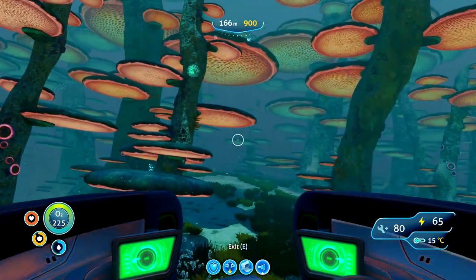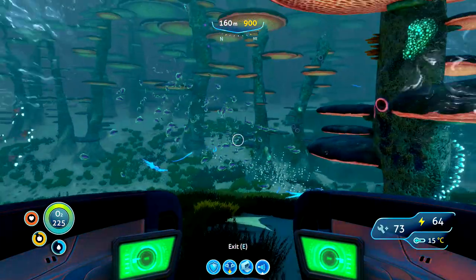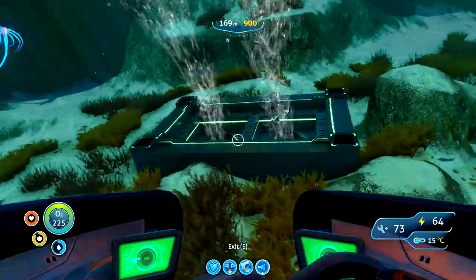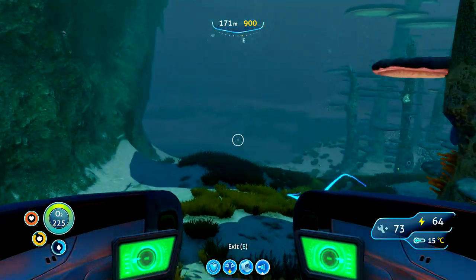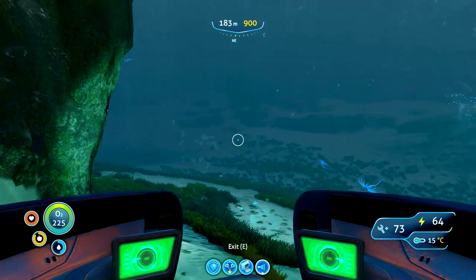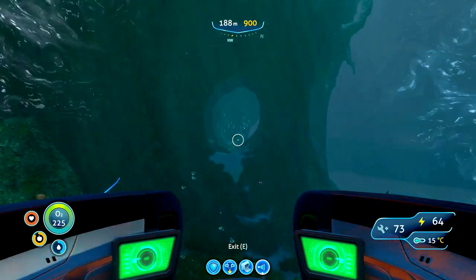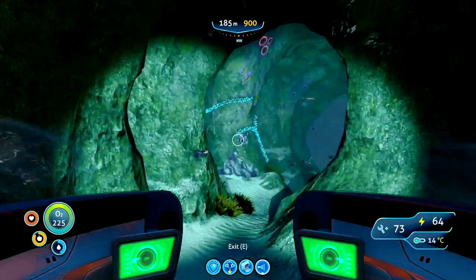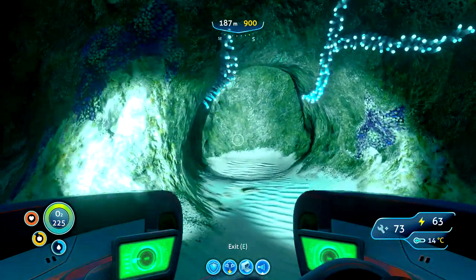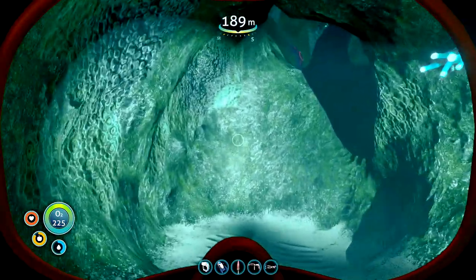If you look to our left there's a rock that kind of looks like Gondor — if you're a Lord of the Rings fan, that would be a good place marker. This is on the edge of the mushroom biome and we're going to come out towards the center of these mushrooms from life pod 6. The next landmark we're looking for is an alien vent. From life pod 6 to the mushroom forest and from the alien vent, we're just going to come round the side of this mountain here.